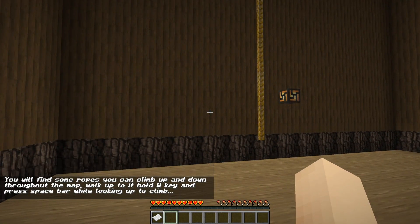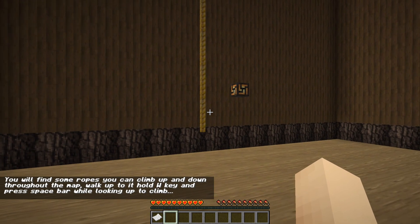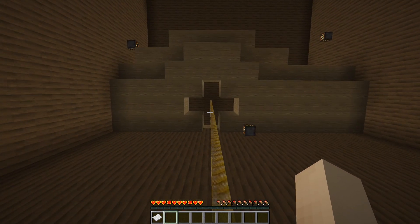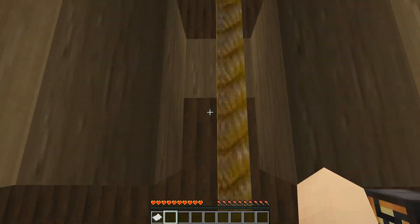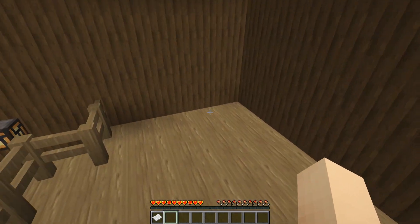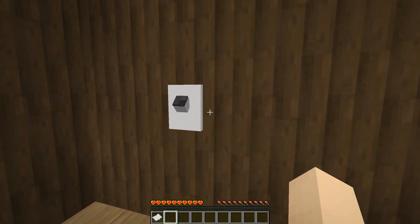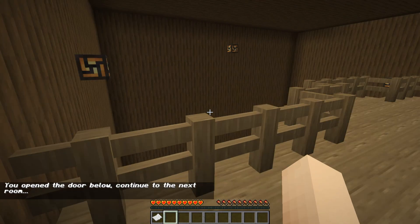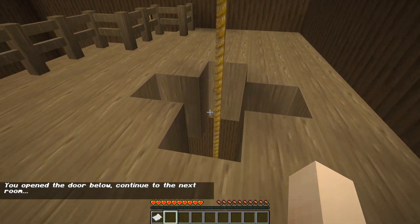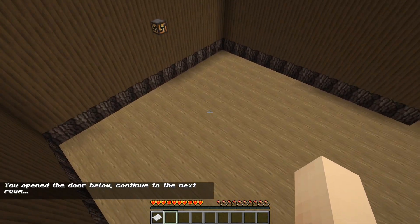You'll find some ropes you can climb up and down through the map - walk up to it, hold W key and press space bar while looking up to climb. That is a lot to do. What is this? This is a light switch - that's nice. You open the door below, continue to the next room. It does take me up gently.